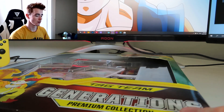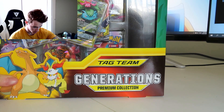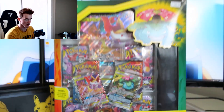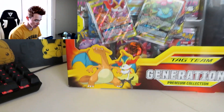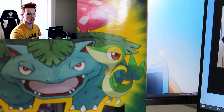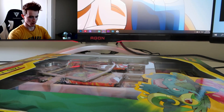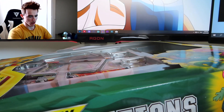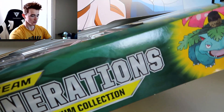Yo, what's up, I'm back with another video — I've got a new box for you. This is the Tag Team Generation Premium Collection. This box is way too fat to fit on screen. You've got Venusaur, Charizard, and Braxian up here, and little Snivy with some shiny cards. Inside we've got a play mat, a jumbo card, two GX cards, and a little coin — some good stuff.